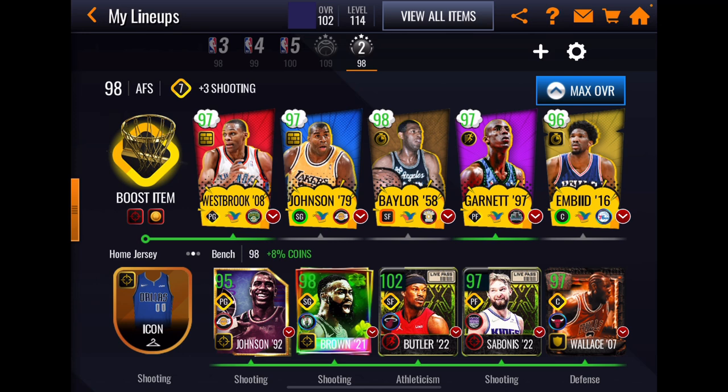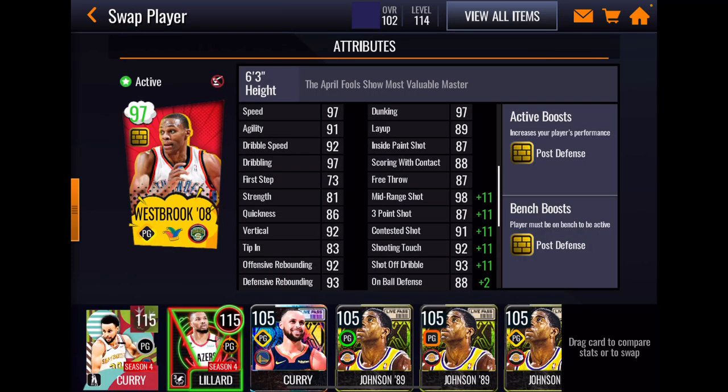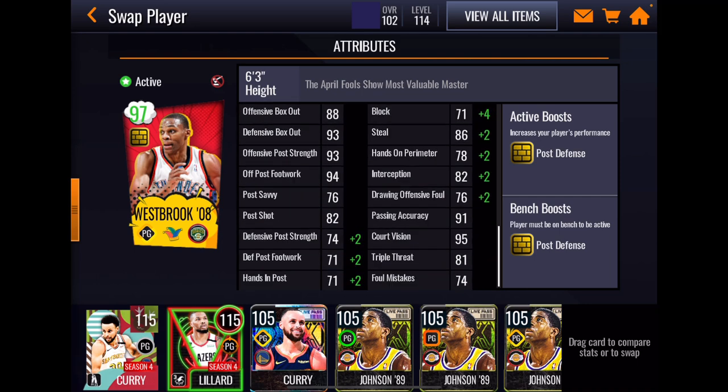So we're playing with all the 96s: Westbrook, Magic, Elgin Baylor, KG, and Joel Embiid. We're gonna take a very quick look at the stats. Obviously Westbrook is fast. His dribbling is very good at 97, good rebounding, good inside offensive game. His outside shooting is pretty good actually — 87 is not low for Brody. His defense is pretty good with an 88 on-ball and an 86 steal. His box out is good and he has a couple good playmaking stats.